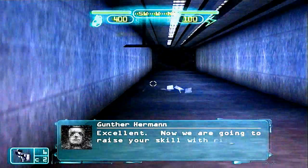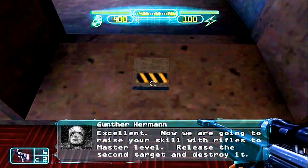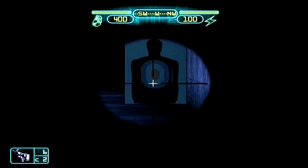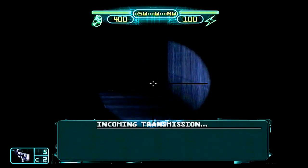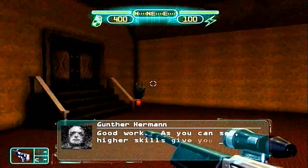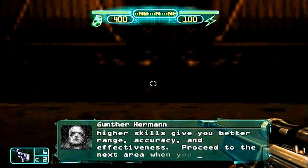Now we are going to raise your skill with rifles to master level. Release the second target and destroy it. Good work. As you can see, higher skills give you better range, accuracy, and effectiveness. Proceed to the next area when you are ready.